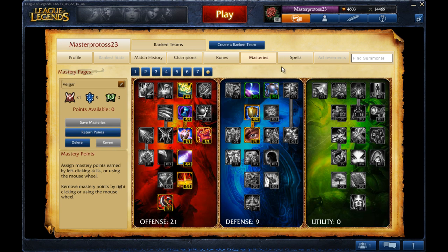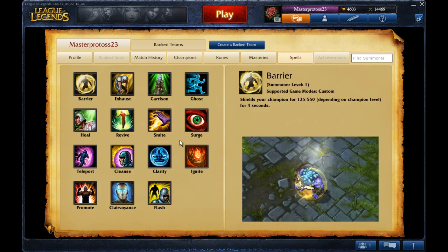Summoner spells: you want to take Flash and Ignite. Those are the two that you want. Do not ever take Clarity — you will be looked at like an idiot. If you need to, you can replace Ignite with Exhaust if you want to just slow someone down.